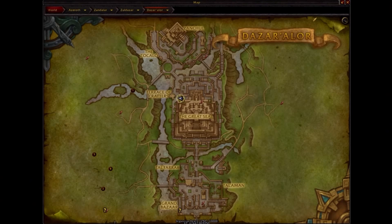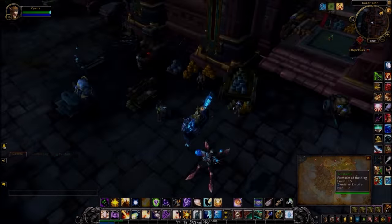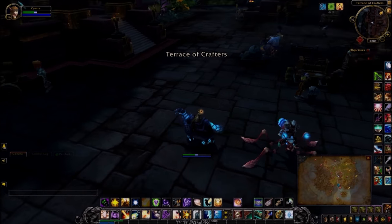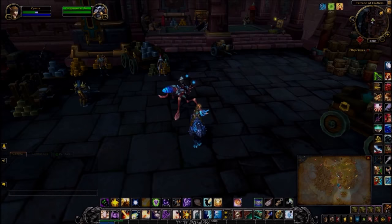This is where I am on the map. It's pretty much where the Terrace of Crafters is — all I did was hearth back to the Great Seal which is right in the middle, then jump down. It's on this lower level and you'll know you're in the right spot if you see the blacksmithing trainer there doing his thing.